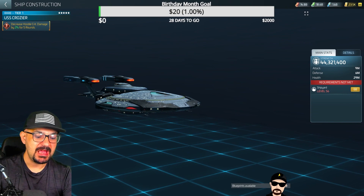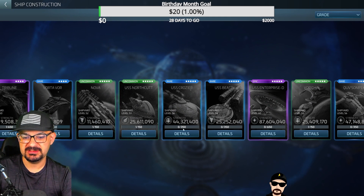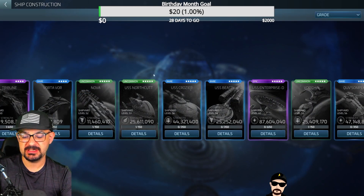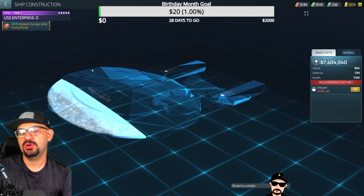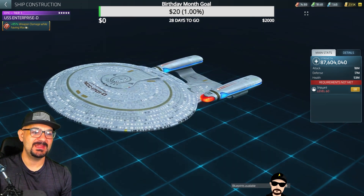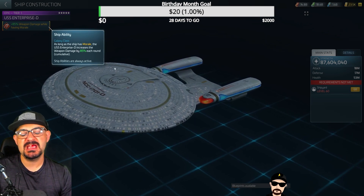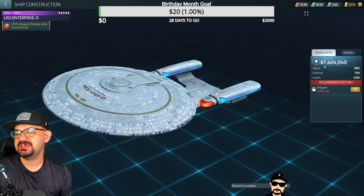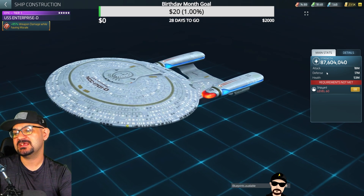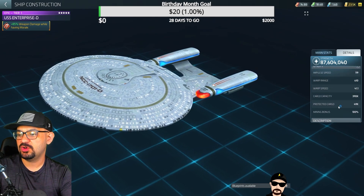Our next ship is the infamous Enterprise D — I've done a video on the Enterprise A before. The Enterprise D is an Ops 60 ship. Its ability is: as long as the ship has morale, the USS Enterprise D increases weapon damage by 85%, kind of like the Enterprise A. It starts at 87 million — we all know it's probably 150 million in reality. Attack is 18 million, defense 17 million, health 53 million, and base warp is 610.